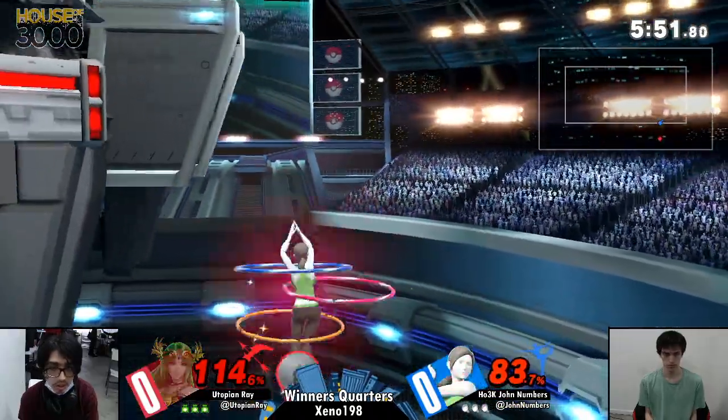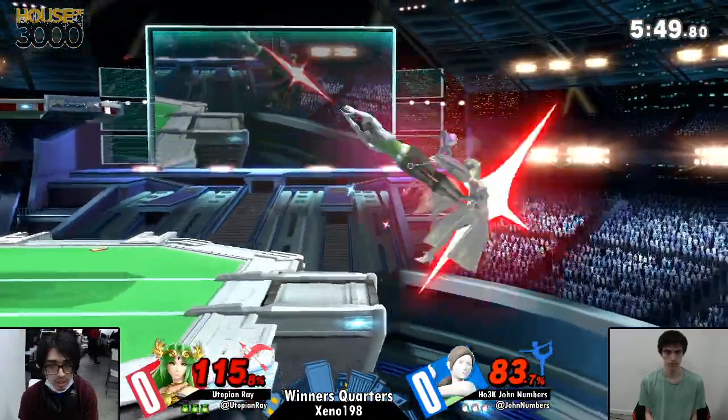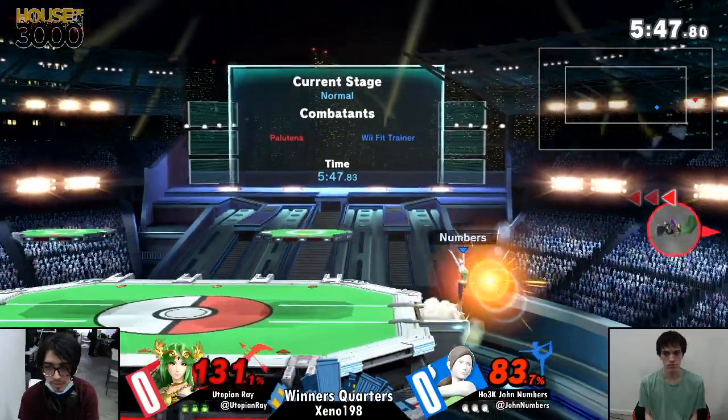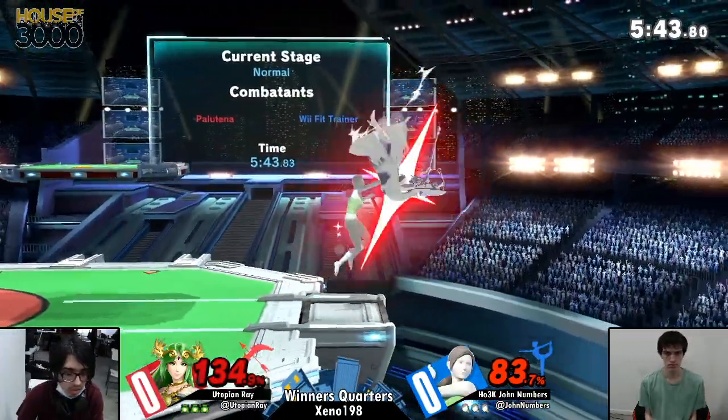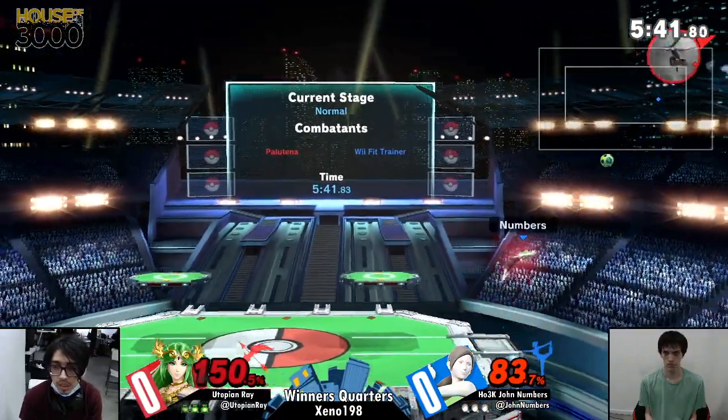She is one of, if not the lowest crouches in the game, and it gives Numbers so many ways to force whiffs from Utopian Ray. I think he can even grab with it if spaced properly.